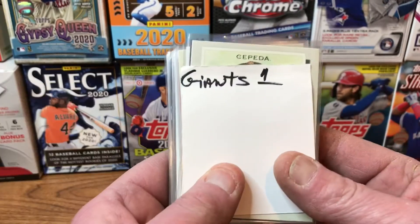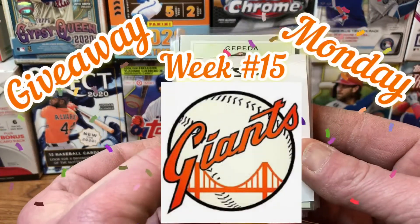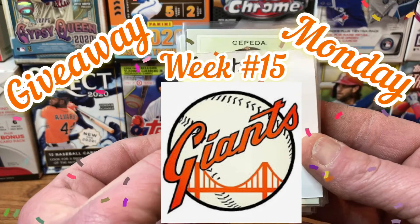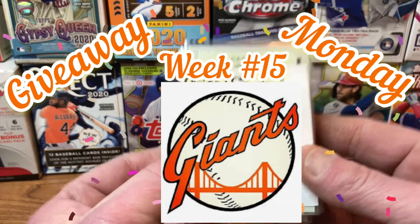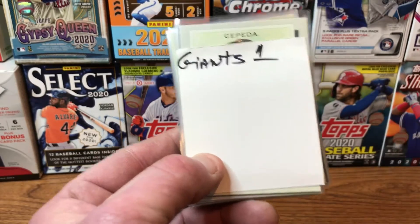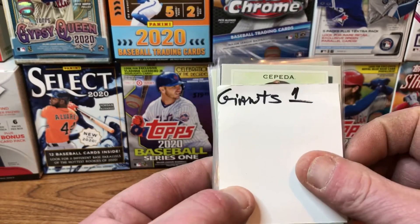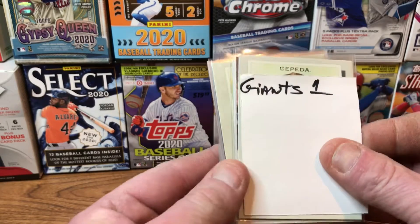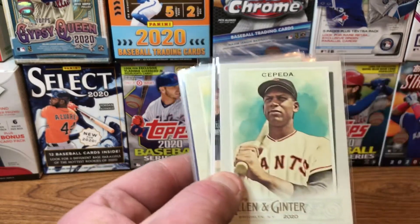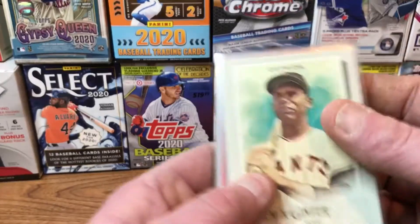Hey everyone and welcome back to another edition of Ripping for Rookies. It's Monday, so that means it's Giveaway Monday, week number 15. We have the San Francisco Giants team set — 25 cards and one relic. As always, I'll go through all the cards and pick out my favorite, then you pick out your favorite, and we'll see who comes away with the most votes.